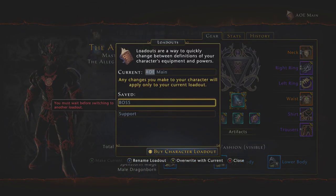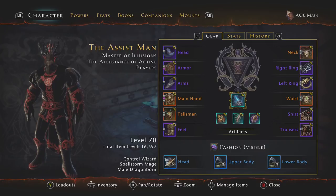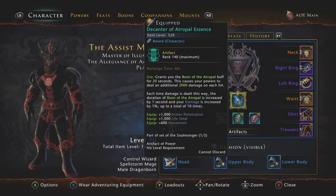But on my standard DPS build I'm always using this artifact, which in my opinion is by far the best AoE artifact in the game — it's not even close. It could be the best DPS artifact in general, and it is the Decanter of Atropel Essence. A lot of people have probably never even heard of this, never seen it, and don't know where to get it. It grants you the Boon of the Atropel buff for 20 seconds, causing your powers to deal an additional 2,000 damage on each hit. Each time damage is dealt this way, the duration is increased by 1 second and your damage is increased by 1%, up to a total of 10 times. At mythic it also gives 1,000 armor pen, 1,000 life steal, and 600 movement.